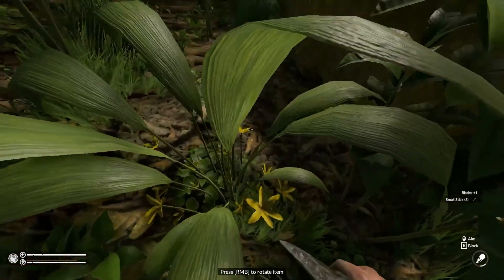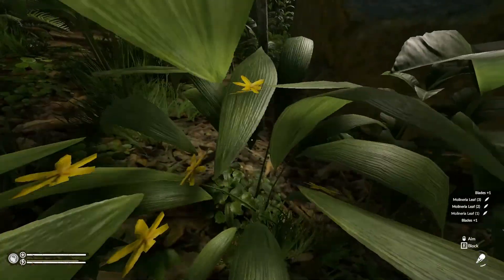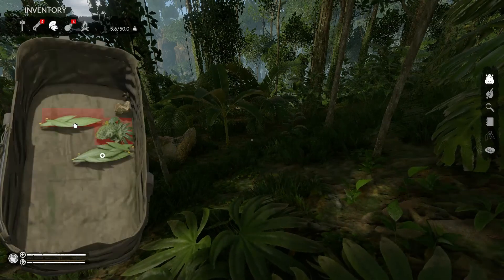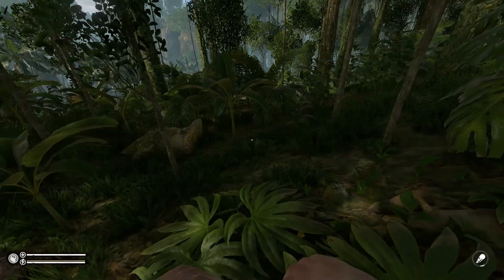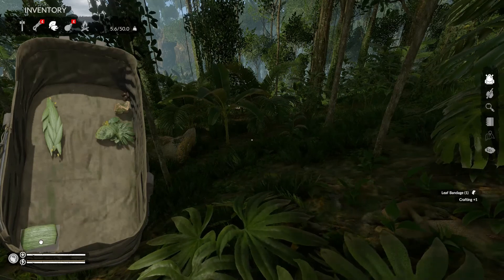This is very important if you see them — just smash them up. Now we got some leaves. They look like this. Cut this baby up — leaf bandage, awesome.